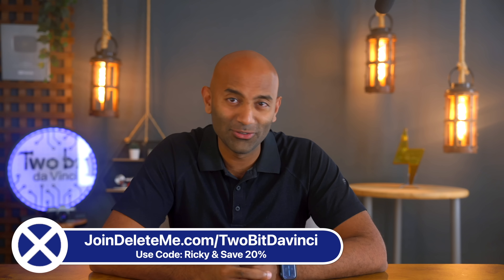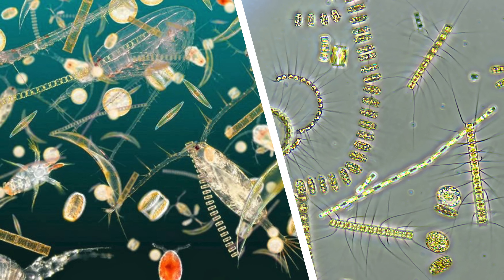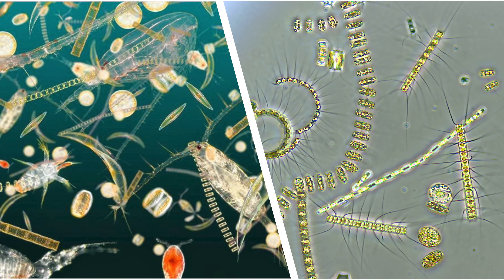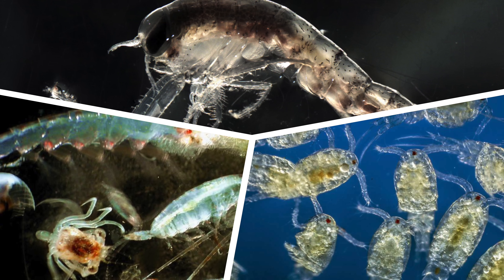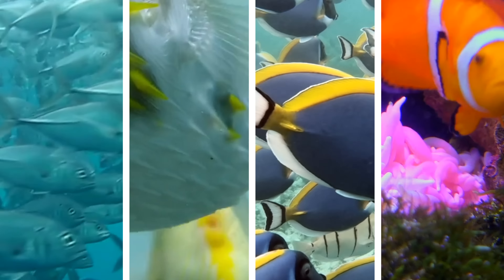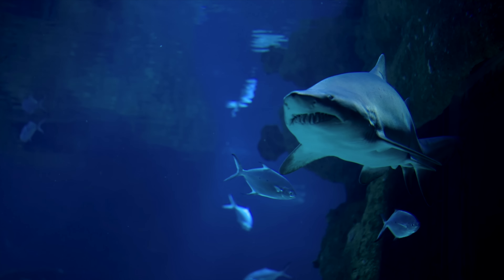In the sunlit upper layer of the ocean, tiny plant-like organisms called phytoplankton grow by using sunlight, carbon dioxide, and nutrients. They convert CO2 into organic matter through photosynthesis, the same as plants do on land. Then small animals called zooplankton eat the phytoplankton, transferring the organic carbon stored in phytoplankton into their bodies. The zooplankton are then eaten by larger marine life such as fish, which in turn may be consumed by even larger predators and so on, transferring carbon up the food chain.